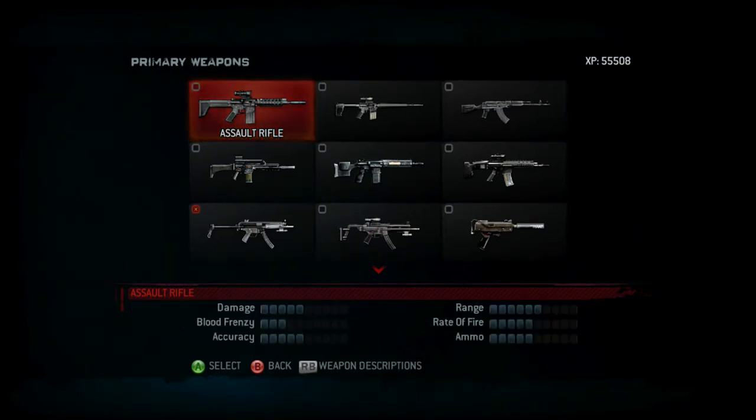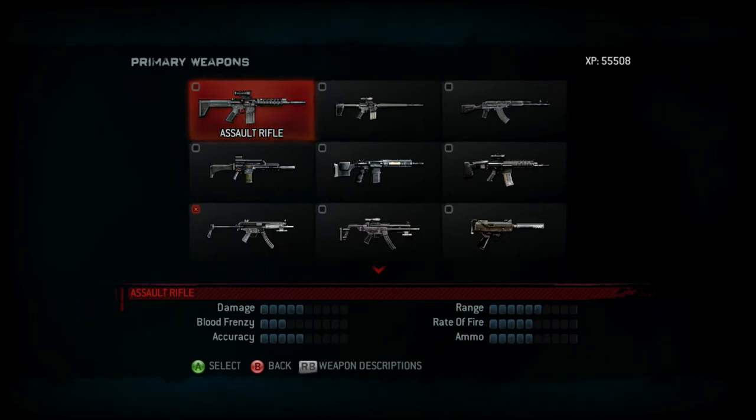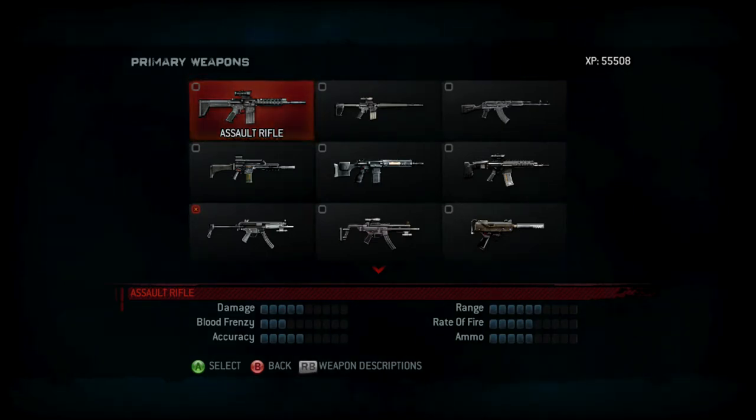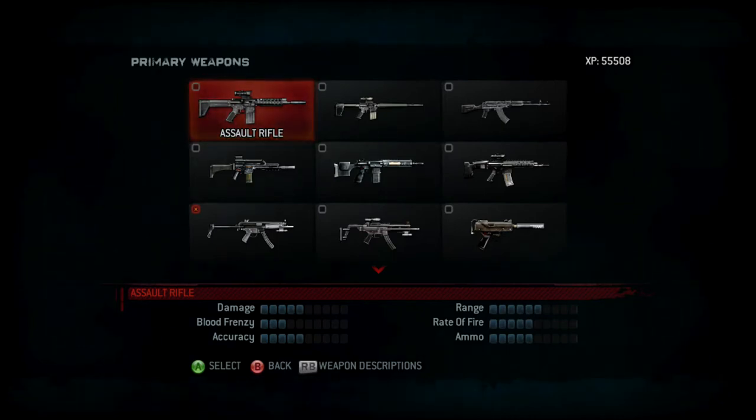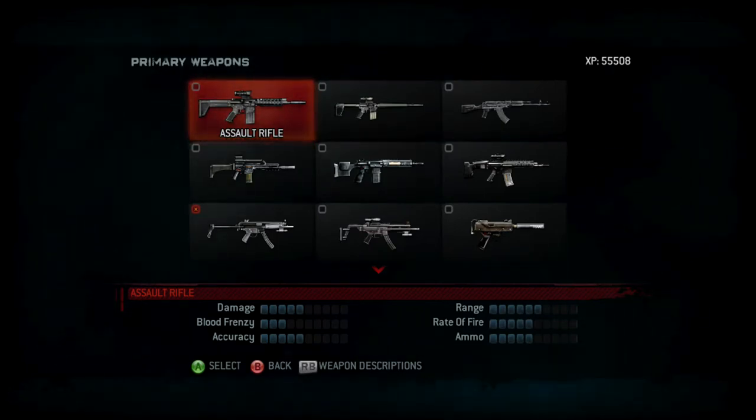Here are the statistics: average damage, low blood frenzy, average accuracy, great range, average rate of fire, and average ammo. So it seems to be an all-around rifle that could be used for any situation.